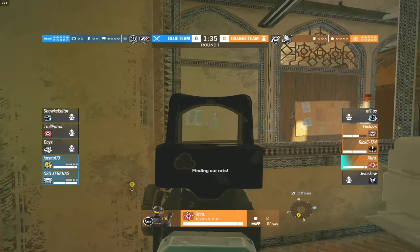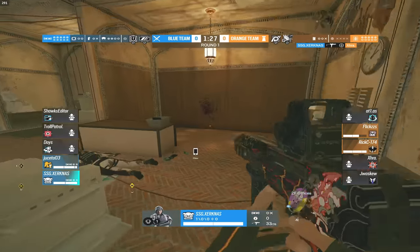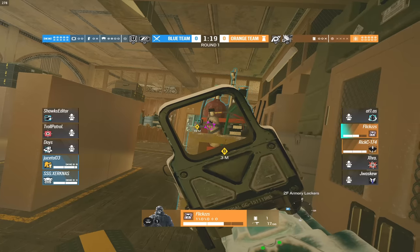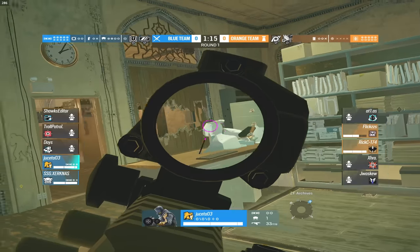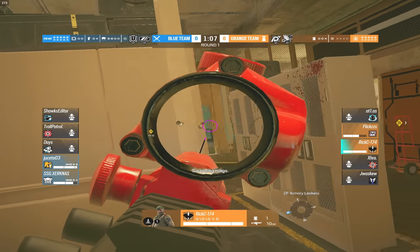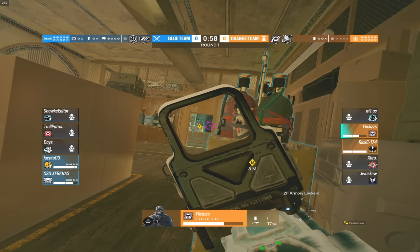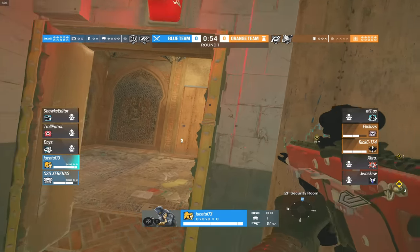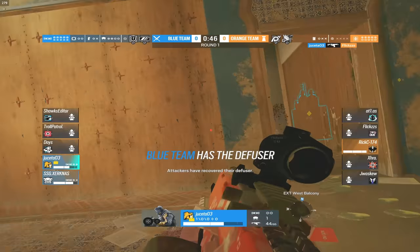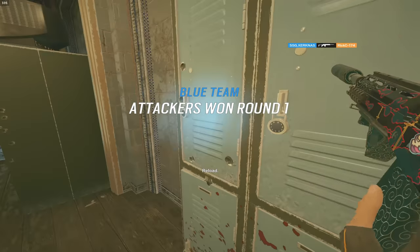Juice pushes toward Archives but doesn't have the diffuser, so they can't plant. Lion is inside site but not scanning. Rixi is all the way back by Half Wall. Juice is in, but with no diffuser the round can't be won that way. SSG pushes in and grabs the kill — Solace goes down; now it's 2v2. Juice tries to make it a 2v1, swinging onto Rixi. Flixie comes up to assist — still no diffuser for blue team and the orange team is holding it. The Dokubi call comes out; no more Lion scans. SSG peeks the hole in the wall, can't find either player. Both players hold in the back of site. Juice runs over to grab the bomb with 50 seconds left, but Flixie gets taken out — Juice wins that gunfight. Rixi takes a lot of damage, but SSG wins the swing and blue team finally wins a round.